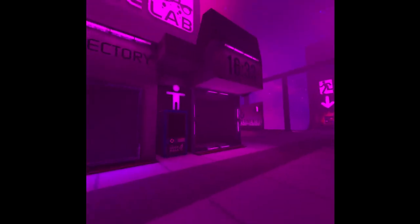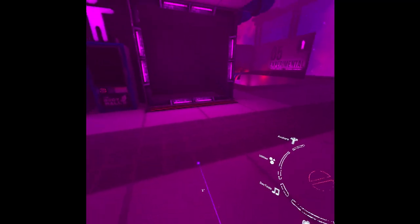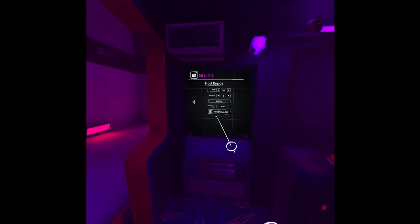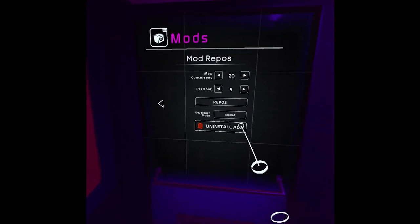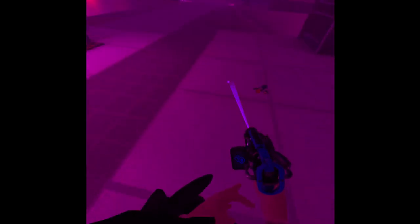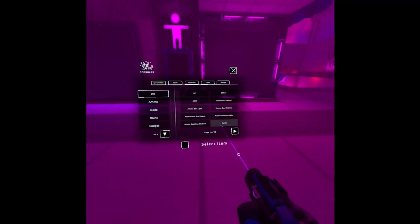We're in the mod section playing as Saul Goodman. The lighting is pretty weird - everything is pink for some reason. Let's start with developer tools. You can spawn them like this, and if you're curious how to do that, go to your mod settings, go to downloads, then settings, and turn on developer mode right there - it should be disabled by default.